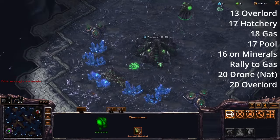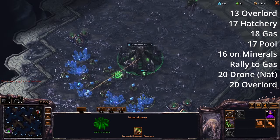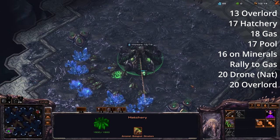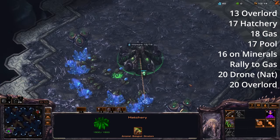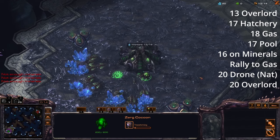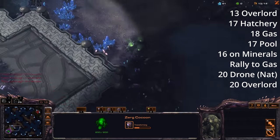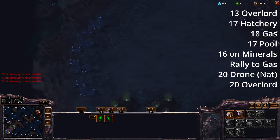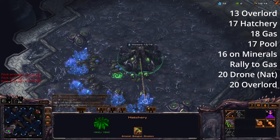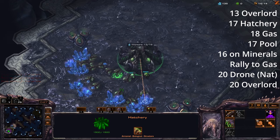It starts off very simply: you build a drone, and on 13 supply you're also going to build an overlord — nice and simple straightforward opener. I'm going to be very in-depth and thorough with how I explain the build order because I think it's very important. After this overlord you're going to build another drone on 13 to go up to 14.